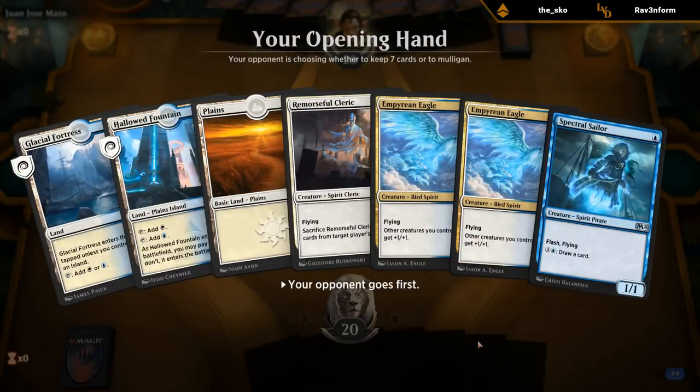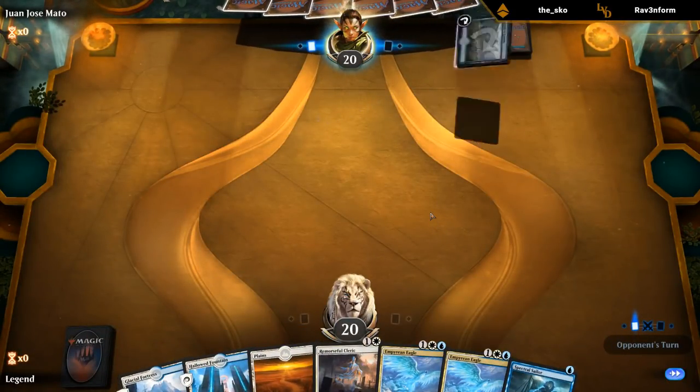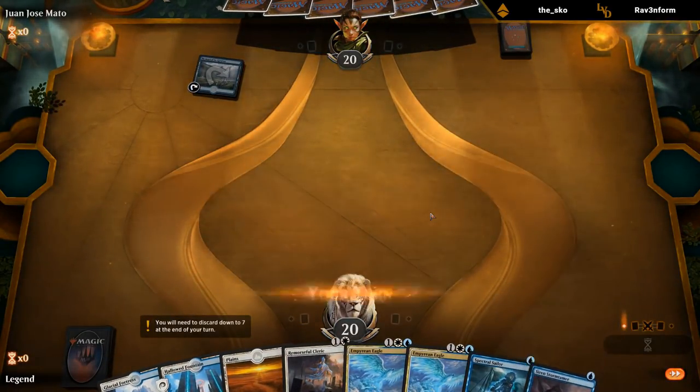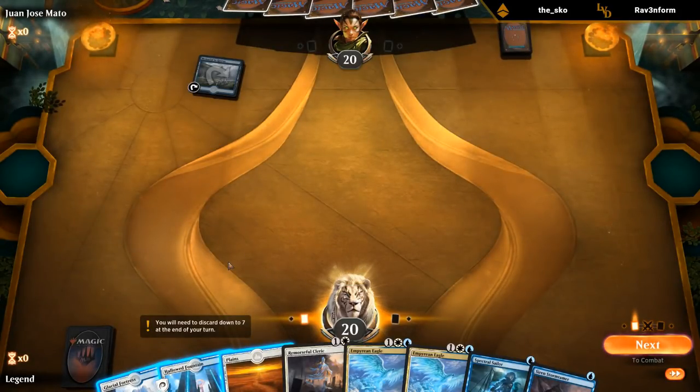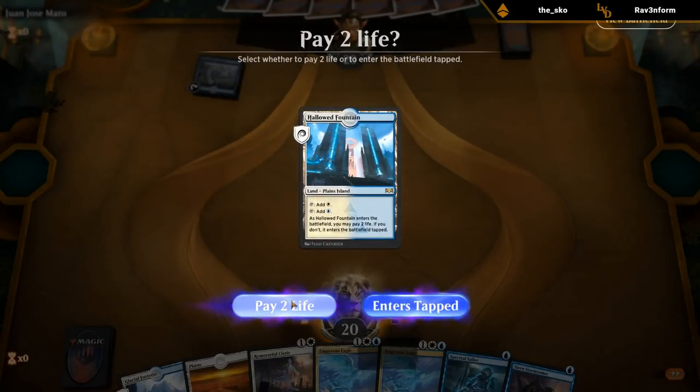I've kind of been digging the Favorable Winds version of this deck — it just seems like we get fewer clunky hands with too many anthem effects and not enough creatures. Another Scapeshift opponent. The Cleric isn't great in this matchup since it gets bounced by the Teferi and doesn't do anything special when entering the battlefield, but it's still an extra spirit and a 2/1 flyer by itself isn't the worst.